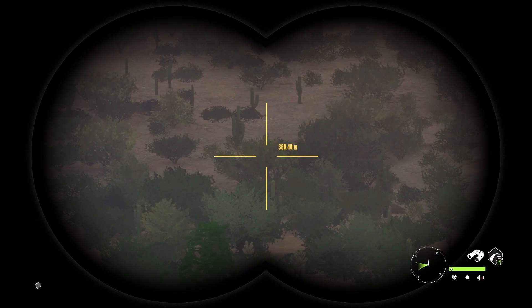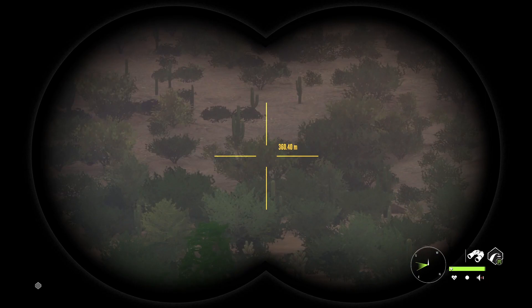I'm gonna show you a map with every spot where you can find antelope jackrabbits. Here's the map — the yellow spots are the important spots and the ones you should check. I think those are the ones that give you a higher chance of finding a diamond. Hope you enjoyed this video — leave a like and subscribe if you want, that helps a lot. See you next time!